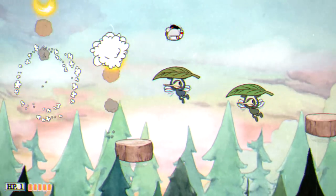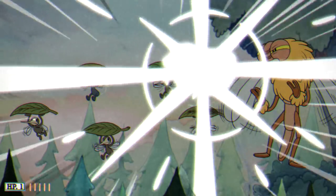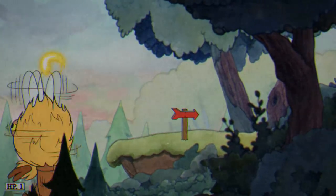The next level we'll need is Treetop Trouble, which is actually really easy in my opinion. The only thing you'll need to do here is save your invincibility for the final area, trigger it, and then just skip the boss at the end completely.